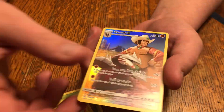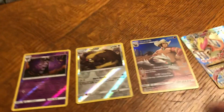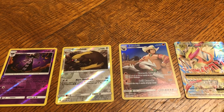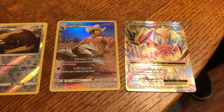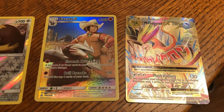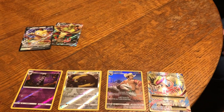Wow, we pulled that one! That's a shame but — so what we got: reverse holo Gothita, reverse holo Gumshoos, full art Xurkitree, and a full art Mega Pidgeot X, and then the two promo cards. Thirty dollars well spent! Thank you guys so much for watching.